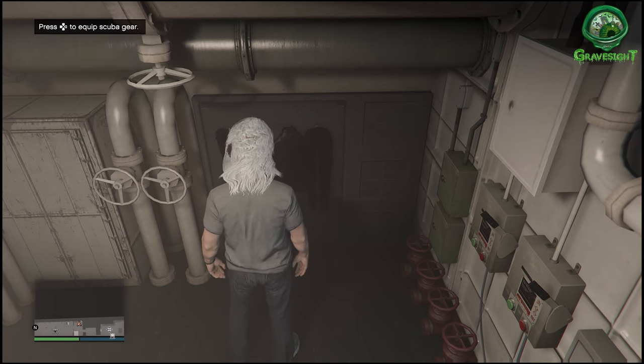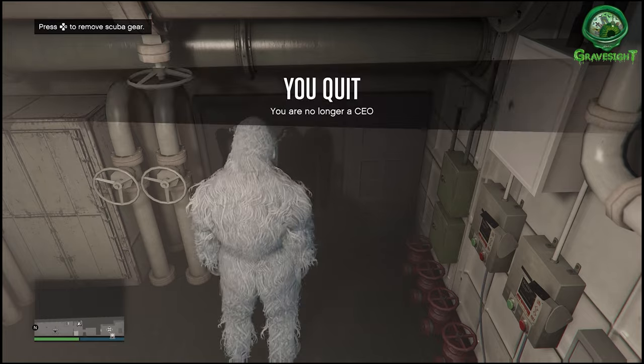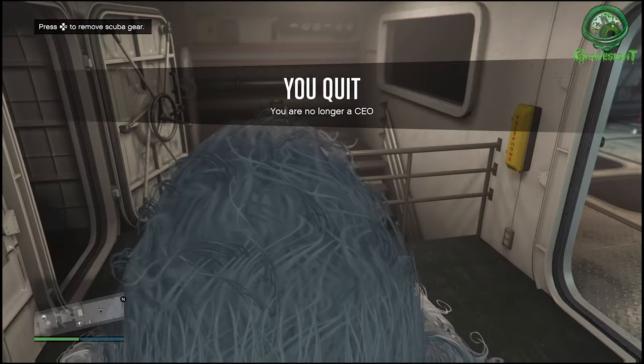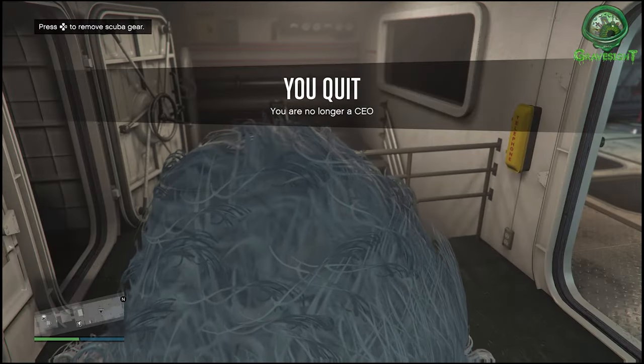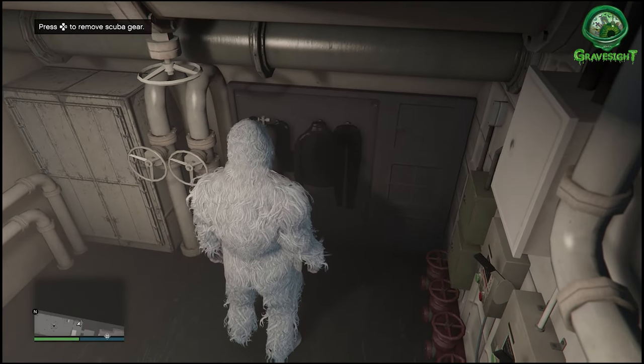So we're gonna be retiring here in just a second. We need to press right on the d-pad to put the scuba suit on, pop open our interaction menu, and just go ahead and retire real quick. You guys can see that I actually have the Bigfoot outfit right here, so we should be good to go.